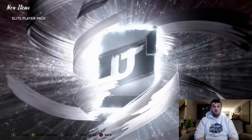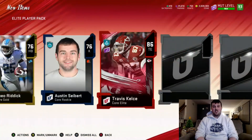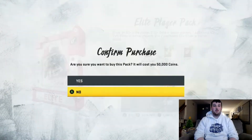Let's see what we get here — we get a core elite, 86 Travis Kelce. I'll take that, and that's about it we get in that pack. Let's just move on to the next one.